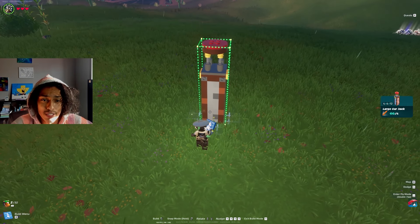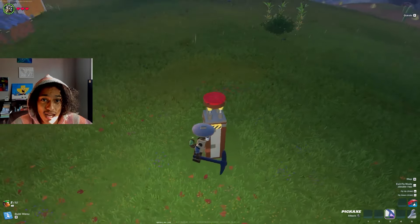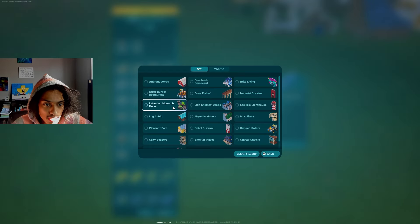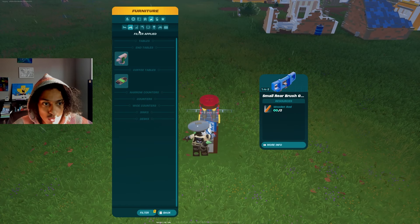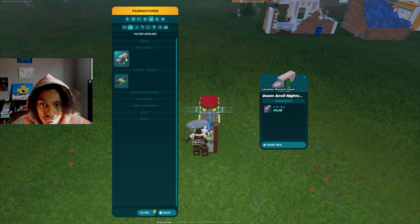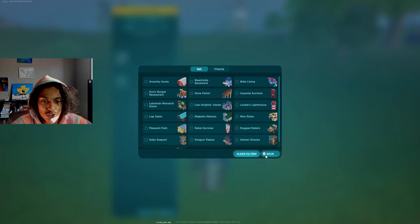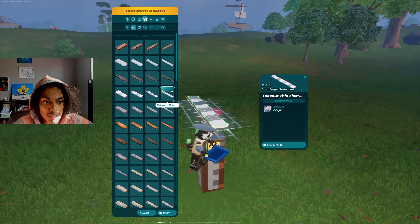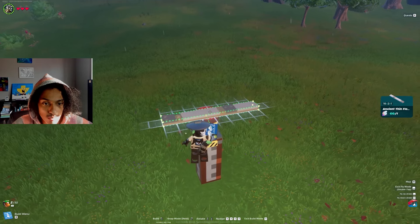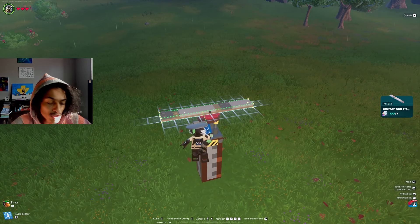Just like every vehicle, we're starting this one off with a carjack. I'm thinking I'm going to make a jet this time. Let's start by filtering the Latverian Monarch Decor from the rest of the sets so we can only find the pieces we're looking for. I'm going to turn the filter off because I am going to be using a little bit of Frost Pine to ensure the integrity of the vehicle. I'll start with a 16x2 Frost Pine floor right here.